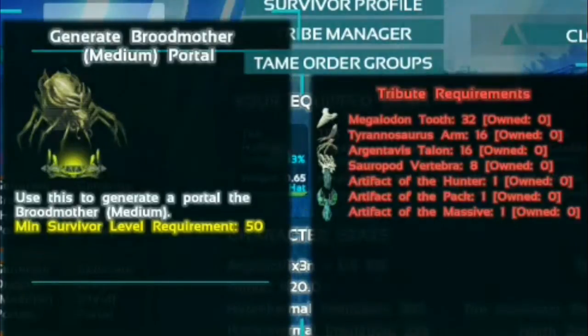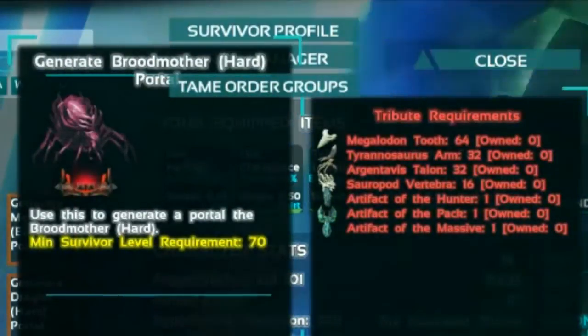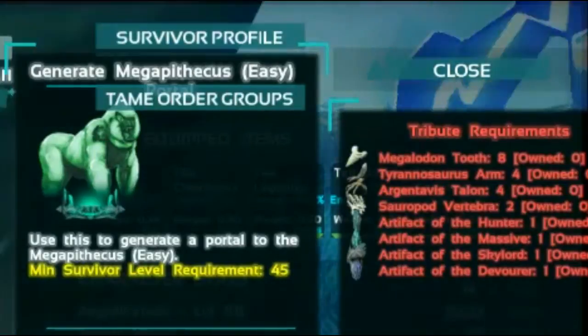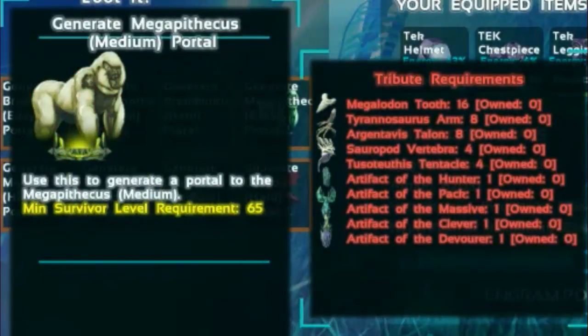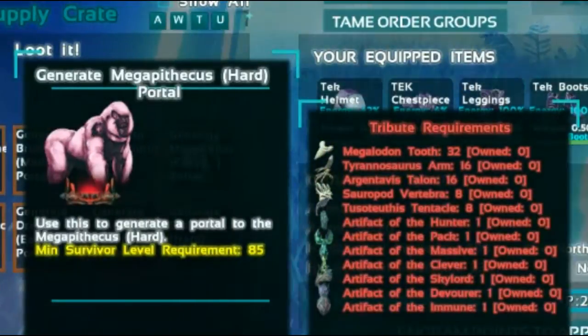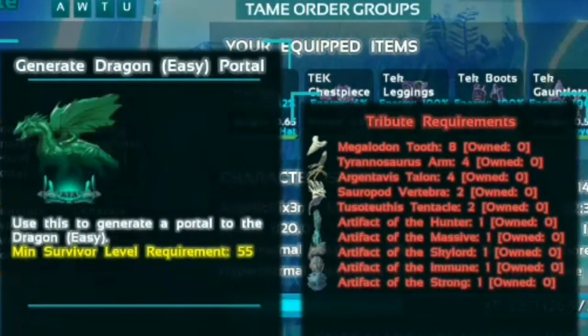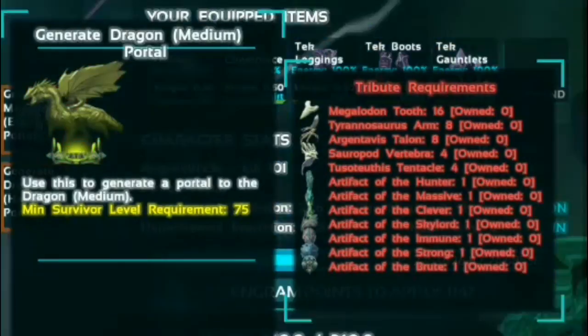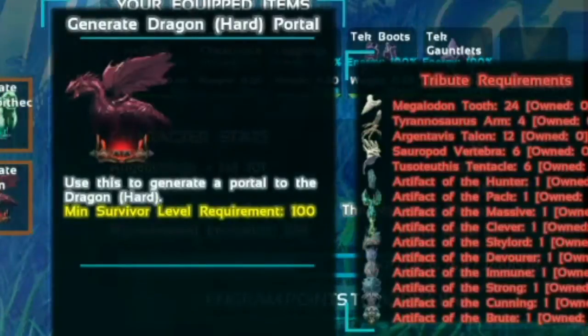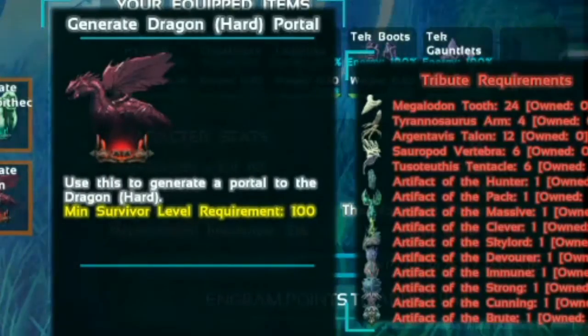As you can see, this is why the challenge continues. Each one of the tribute requirements has artifacts, and the artifacts are from the caves. If you've ever been in the caves, you know just how difficult the majority of them are. So not only do you have to continually go into the caves to get the artifacts just to summon the bosses, but then on top of that you have to go in and fight each one of those bosses just to get more Element.